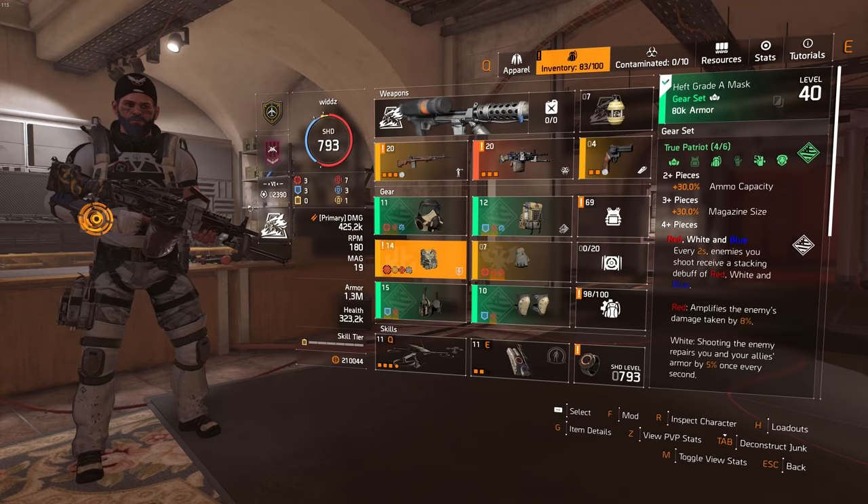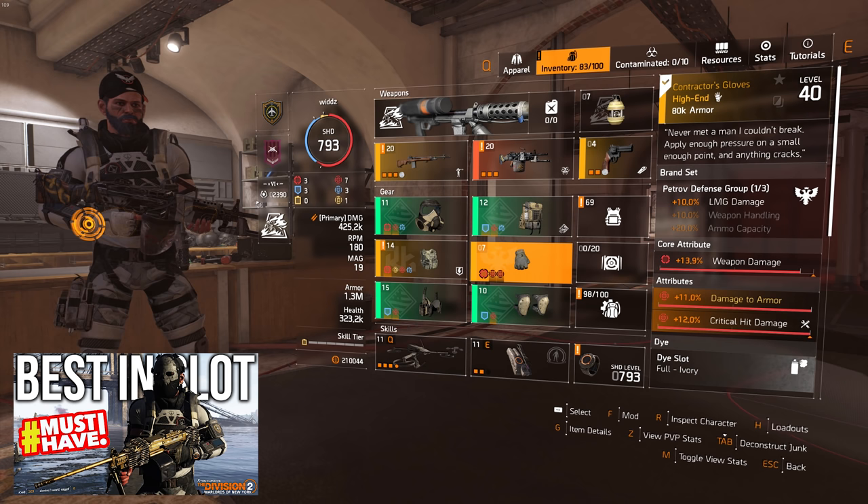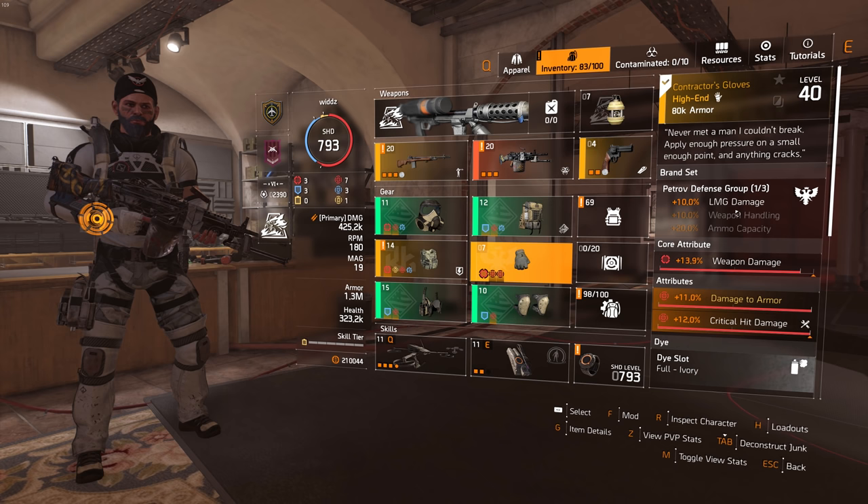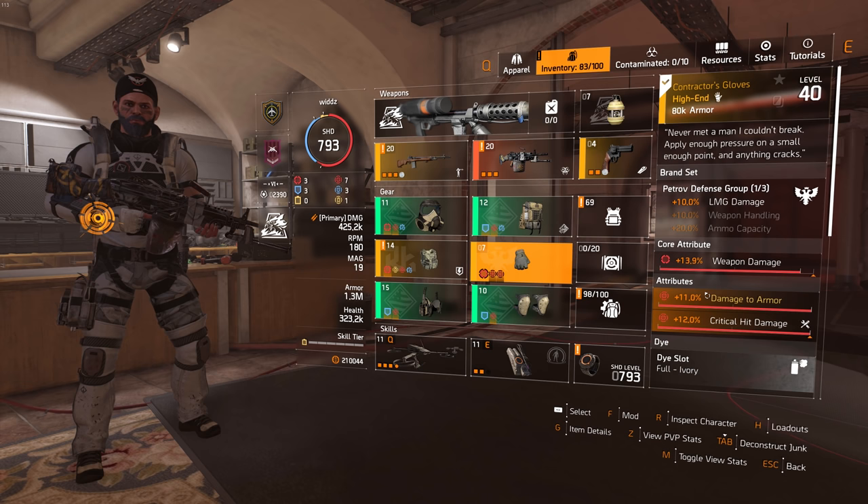So the build is a four-piece True Patriot with two brand sets: RK and Petro. The contractor gloves are the best in slot when it comes to gloves, and the good thing since we're playing an LMG is that we actually get the LMG damage bonus as well. The reason these gloves are so good is because they come with 11% damage to armor, which is a multiplicative stat.